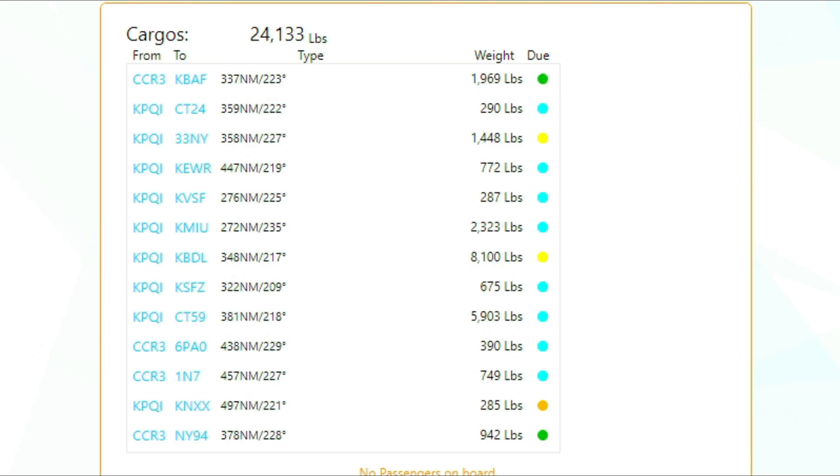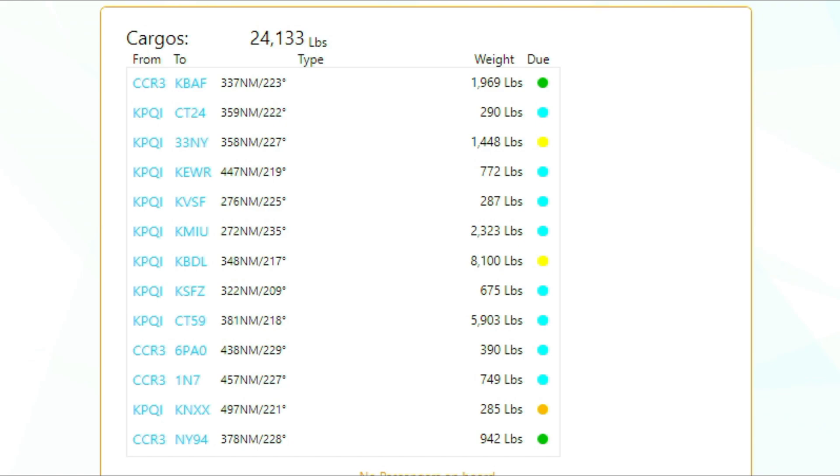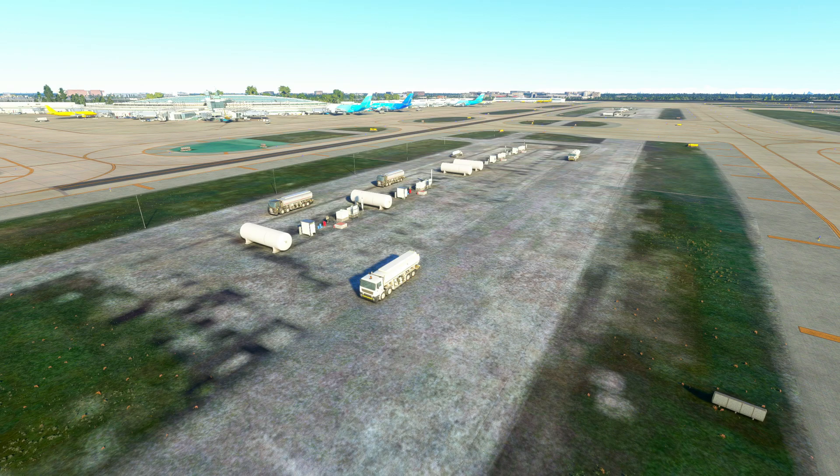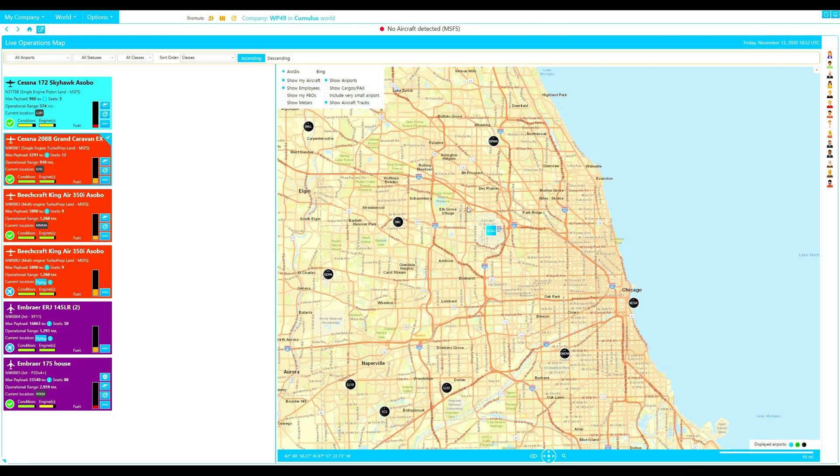Then I use my smaller aircraft like the Beechcraft 350s, the Cessna Grand Caravan, or even the Embraer 145 to disperse these smaller jobs to smaller airports more efficiently. Those aircraft can land at smaller airports and the landing fees are less. Speaking of landing fees, your landing fees are reduced by 70% at any airport where your FBO is operating. Make sure you pre-plan and evaluate your FBO locations — it will take 11 real-time days for my Chicago FBO to be fully operational.